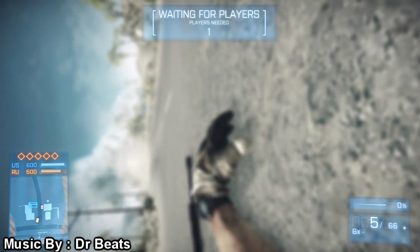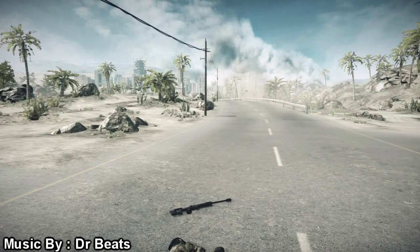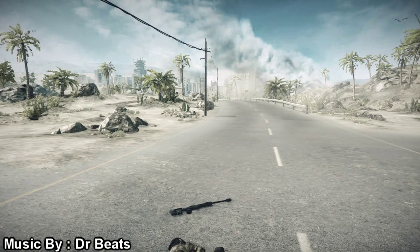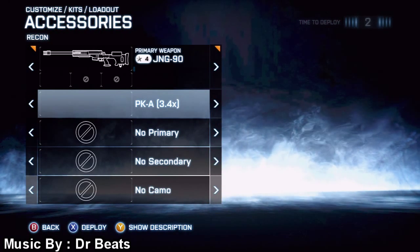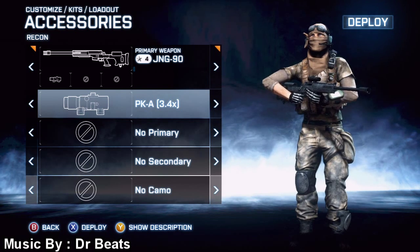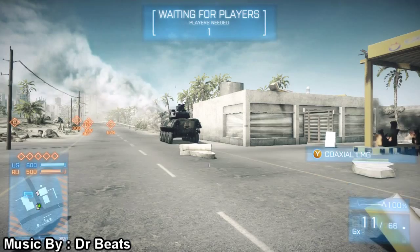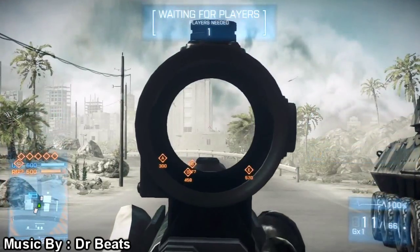I want everyone watching to comment below and tell me what setup is your favorite for the JNG-90, and how you like to run this gun. Are you aggressive, are you the guy who sits back and helps your team out, or are you just the teammate who sits back and helps no one? PKA 3.4x scope — are you that guy?